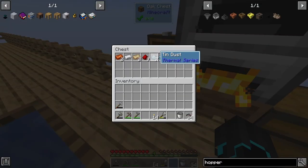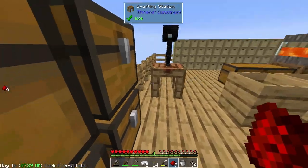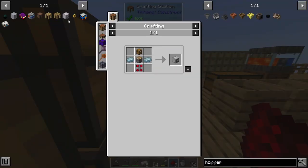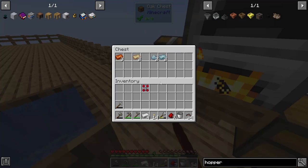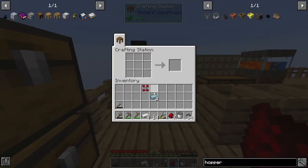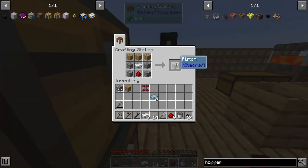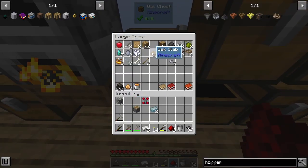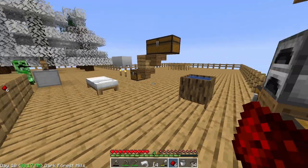Alright, we can start making the click machine. We need a redstone servo, and with that we also need two tin ingots, which I do indeed have. We just need a regular piston, which should be fairly easy to get, and then a chest - and with that we should be able to make the click machine itself.